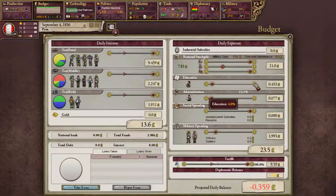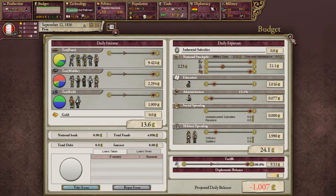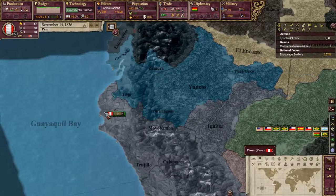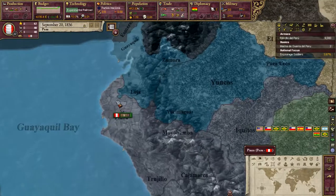I think we can add a little bit more to education expenses right there. Military parade event — do I want 8 prestige or 3.1 prestige? 8 prestige is a lot. I'm going to do that. That's fantastic — well, it's a lot for us.